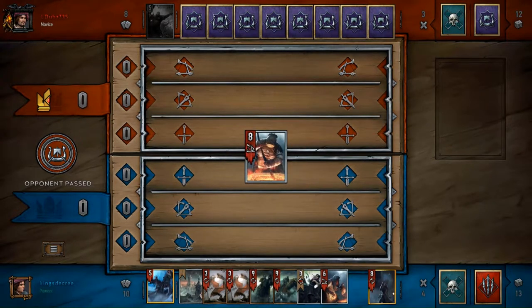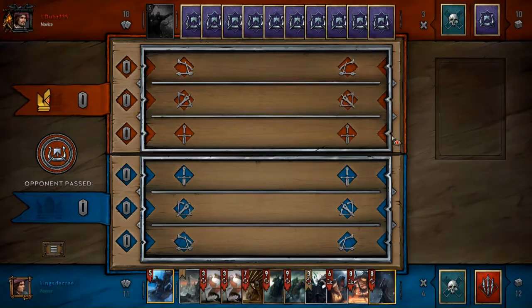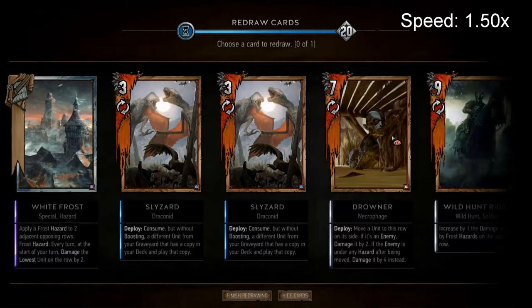Going into this draw I pull a Crone - not good. I can just mulligan that away. That's the thing with Crones - when you mulligan a Crone it's not like mulliganing away a bronze card.